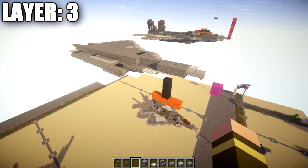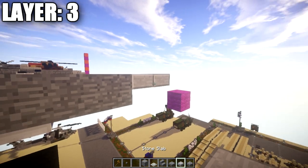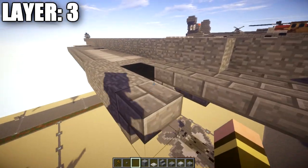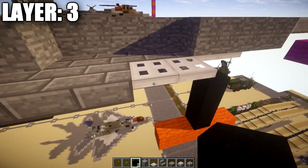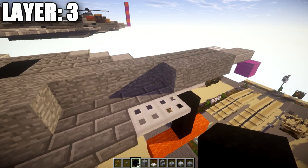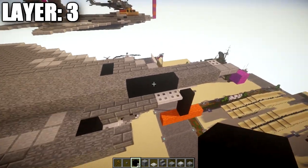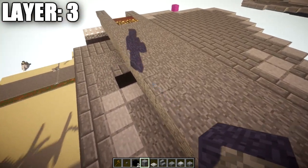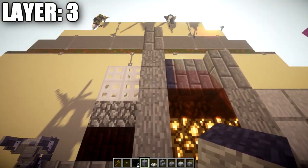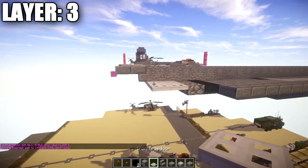Moving on to layer three. Go to the two iron trapdoors in the front nose and place down two stone blocks on top of them, then two more stone blocks for a row of four, and two stone top slabs coming off the front block for the tip of the nose. Leave a space open — if you want to include a cockpit interior you can leave a space of four or fill it in with black wool blocks. Then place down a row of twenty-one stone blocks back, all the way to the last iron trapdoor, followed by a stone brick upside-down stair and a stone brick top slab to wrap up the tail.